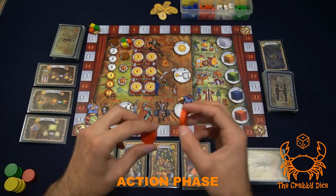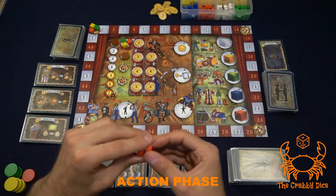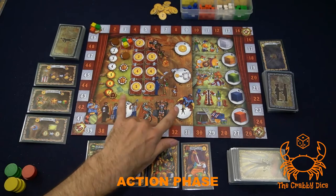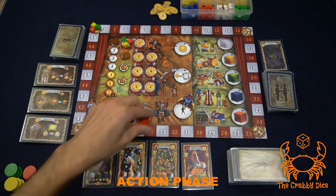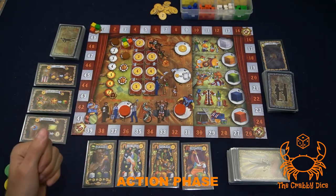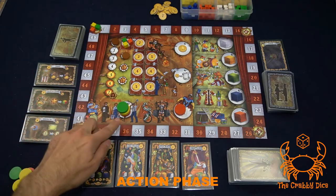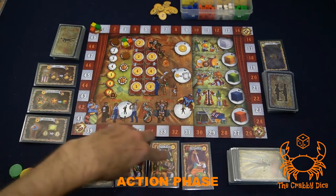There are specific placement rules to keep in mind. For the performers and personnel spots, each player can send at most one disc to each of these sections per round — you can't add a second disc to that area. These spots work as towers, and during the resolution phase you draft cards in the order of the tower.